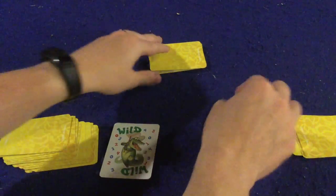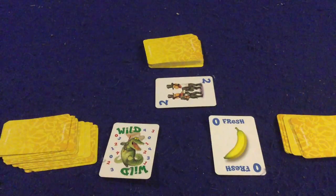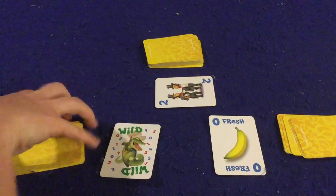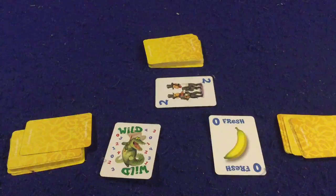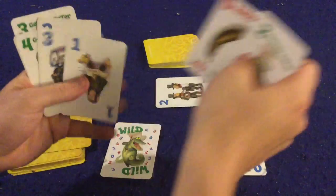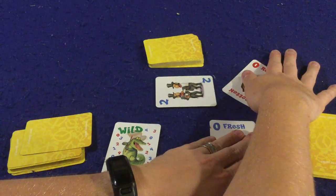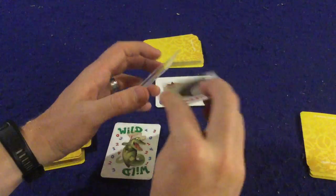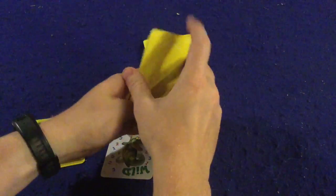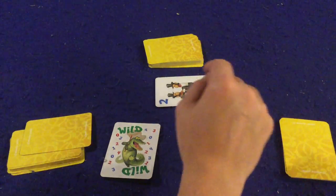Everyone is going to flip over a card at the exact same time - you go one, two, three, then everyone flips a card. At this point you have to slap something on the table if there are matches. There are three different ways to get matches. First, if you have a fresh banana and a rotten banana on the table, you slap both of them and say 'splat' - if you do that you gain both of those piles and put them on the bottom of your deck.